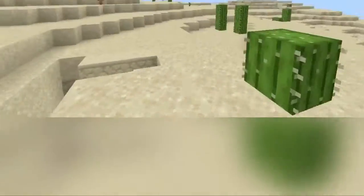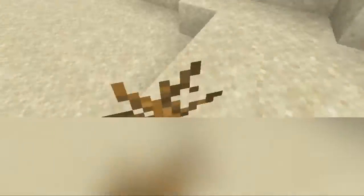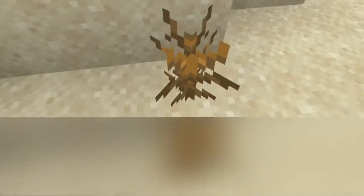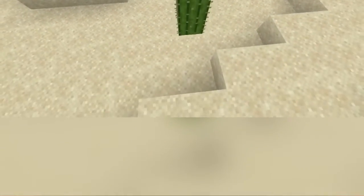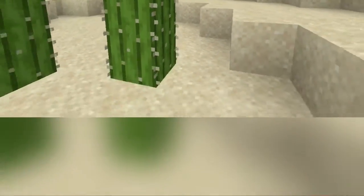Let's take a look at the stuff that grows here: cactus and dead bush. Dead bush — I actually don't think there's anything wrong with them. It's supposed to just be a bush that has died in the heat, so I don't mind these, they can stay just how they are. But the cactus — what's it used for? To make green dye. That's about it, that's all I can think of.